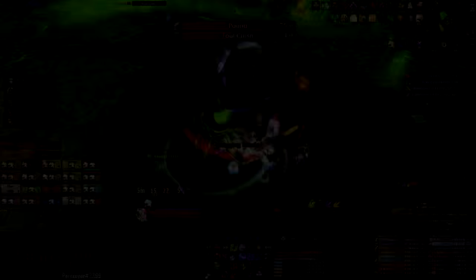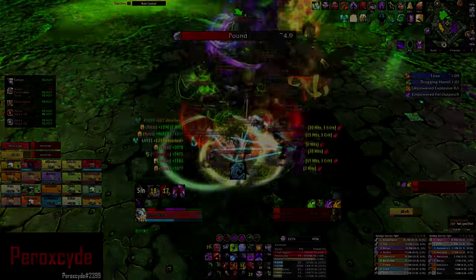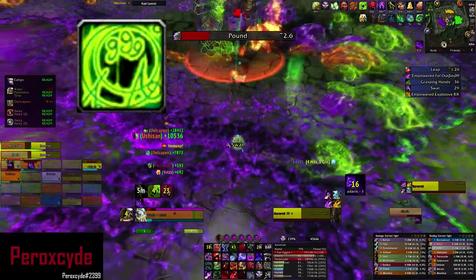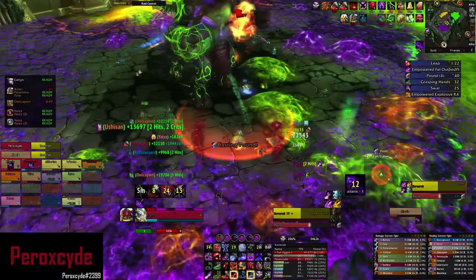You want to save up Defile for Grasping Hands to maximize the damage from the Grasping Hands. You also want to use your Anti-Magic Shell if you're having trouble passing through Fel Outpouring, also known as Shadow Waves.